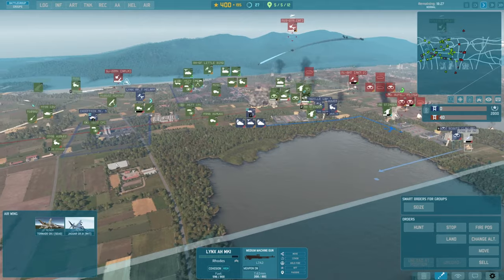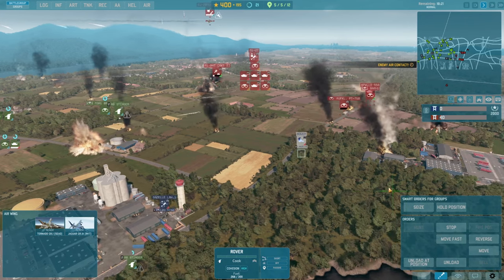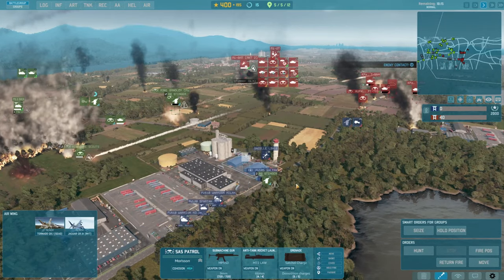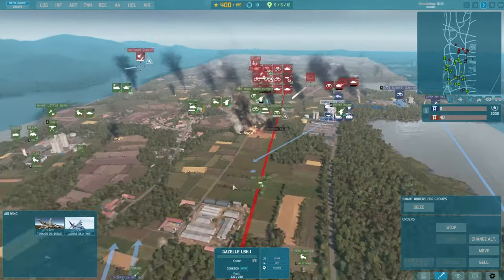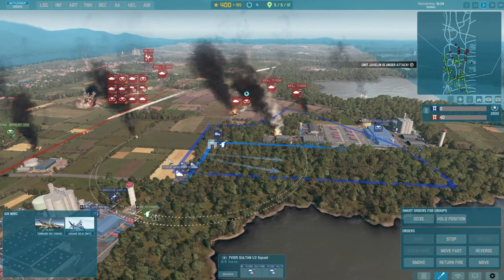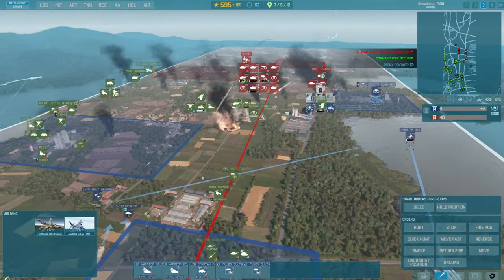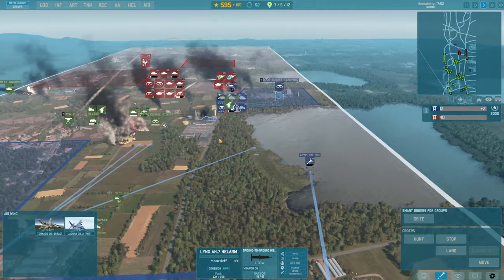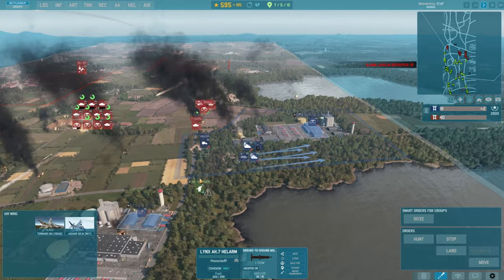We're going to get this Lynx back to base if we can and unload them. Get into the woods! Unload. Good morning — check your ammo. SAS, I'm going to get them set up right there. Get this chopper down over here. We're definitely going to need this chopper shortly. This is crazy. The Chieftain might need to come up over here and help. The Javelin got destroyed, of course. This war will be over by Christmas.